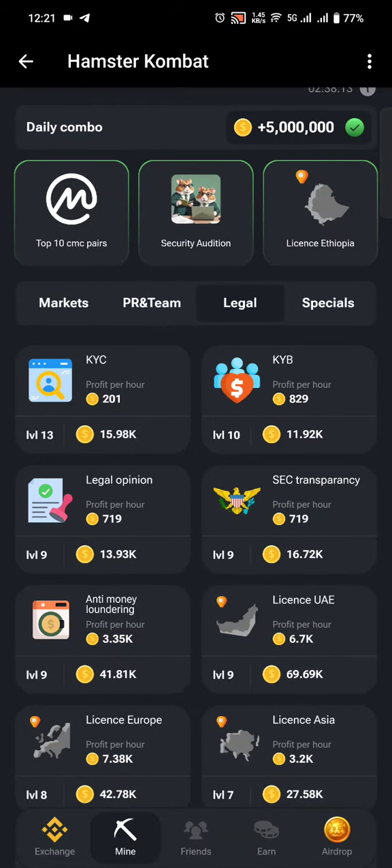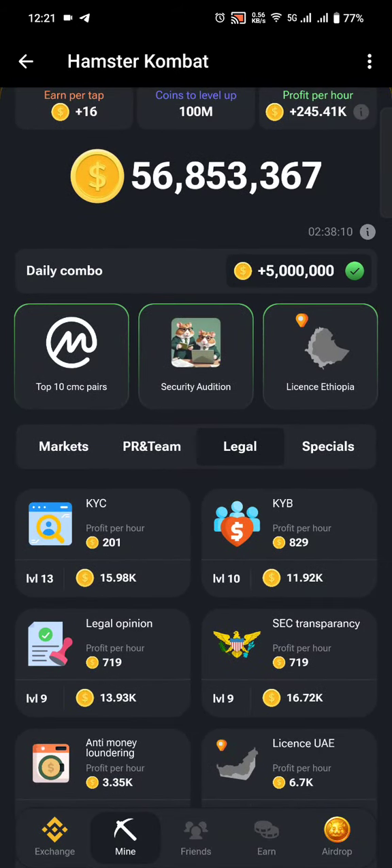Just review your cards, see which ones make sense at your level, and then use them to buy more tokens per hour. See you in the next video.